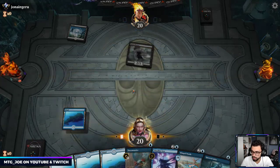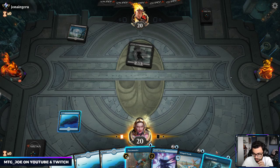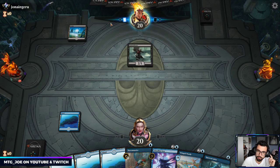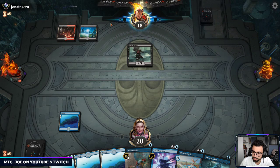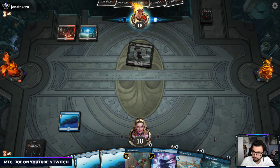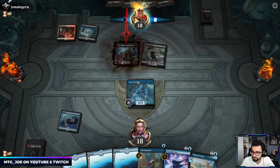Gutterbones — this could be Rakdos Aggro. I think we do Sailor on end step and then Winged Words. Probably rather face mono black — I tried brewing a mono black deck but it needs a bunch of the new set cards. Yes, this is Rakdos. Rakdos is probably a tough matchup — they have a lot of ways to deal incidental damage and the recursion is tough. Play or draw situation makes a difference here. They have Shock — I screwed that up, though it doesn't matter, they would have shocked anyway.